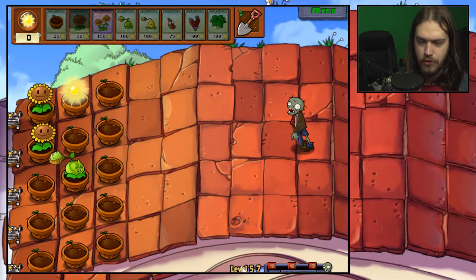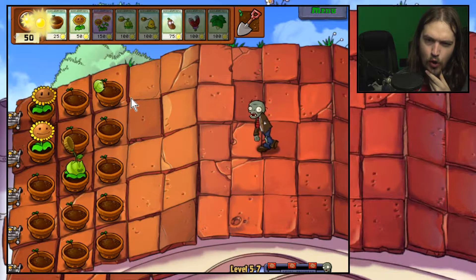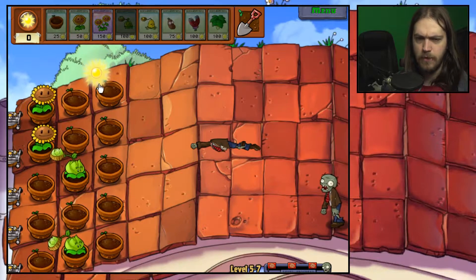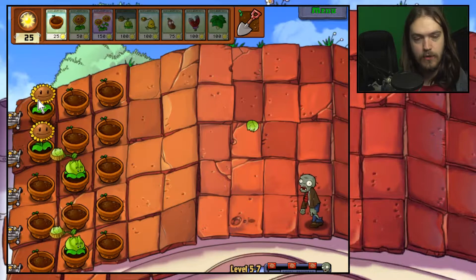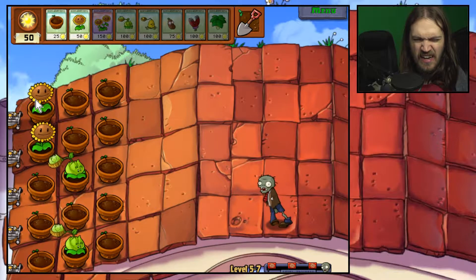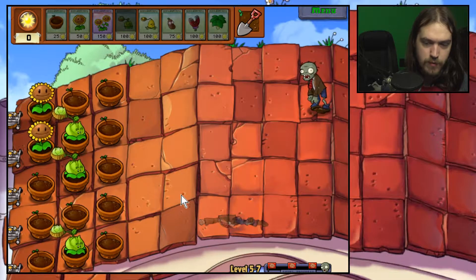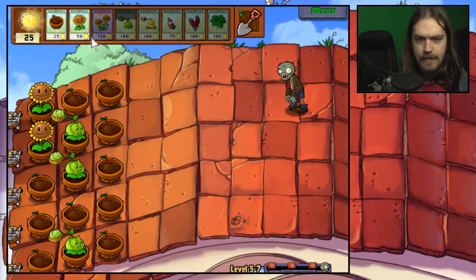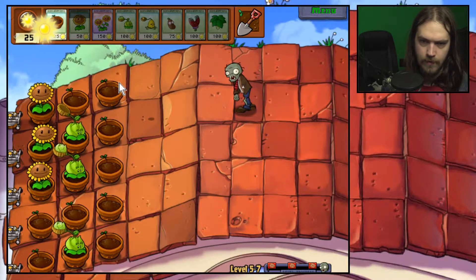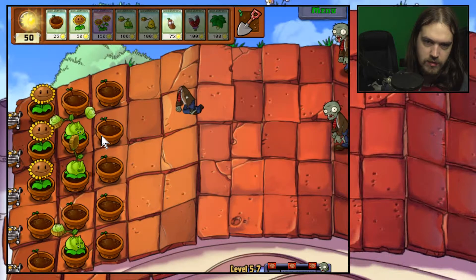There are three huge waves of zombies so this is going to be a long level, which makes me think I'm probably not going to be able to do the rest of this world in this episode. This level alone is probably going to take about 10 minutes. Three huge waves also means a lot of opportunity to cash in a lot of sun and place things down, which means three-peaters would have actually been a better pick than the umbrella leaf.